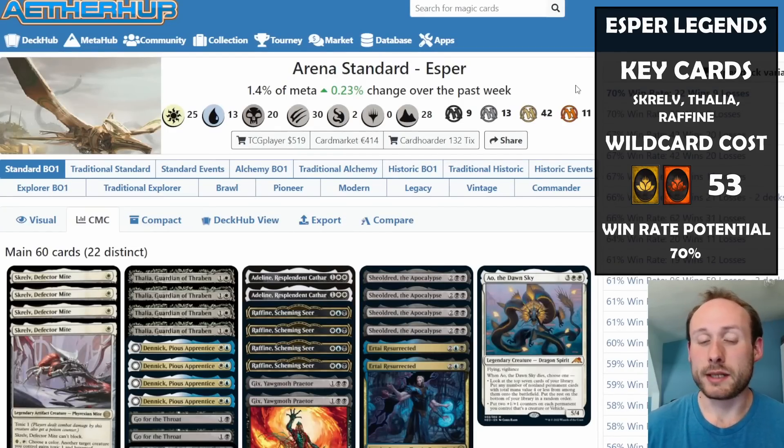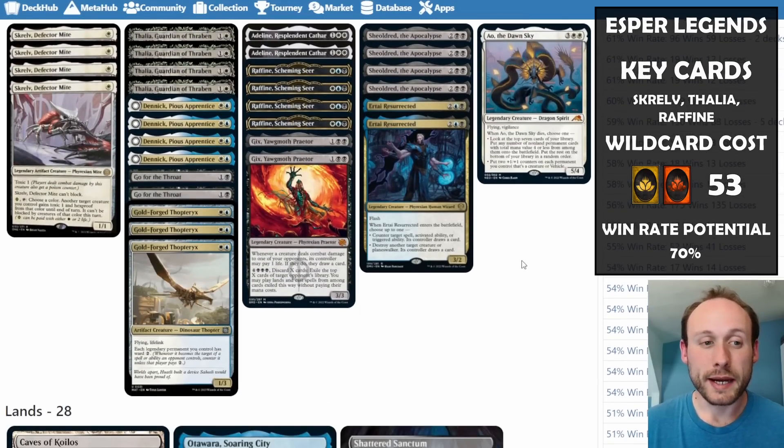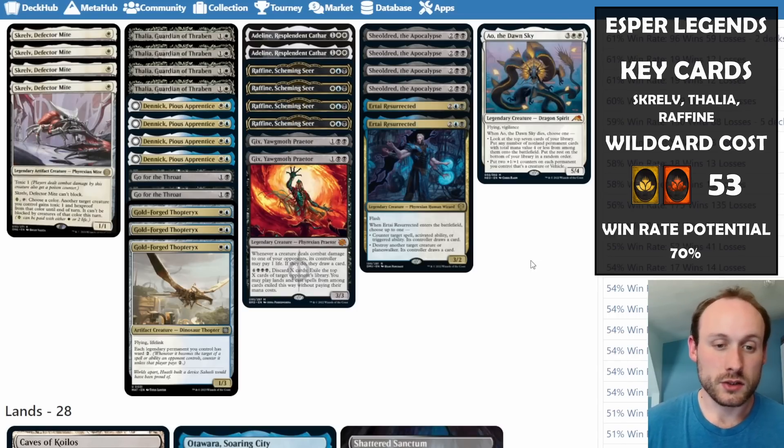Kicking things off with number 10 in our top 10 meta decks: Esper Legends. Esper Legends did not suffer at all from the bans recently — it didn't use any of the cards that were banned, so it's going to be doing a bit better than other decks that were affected.